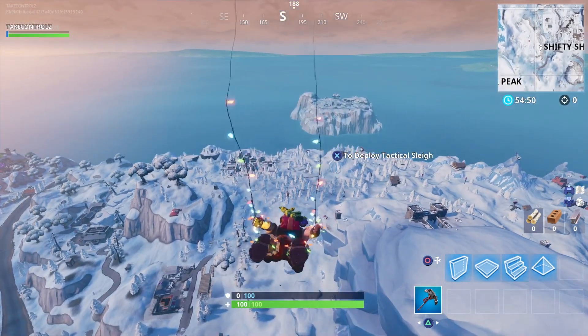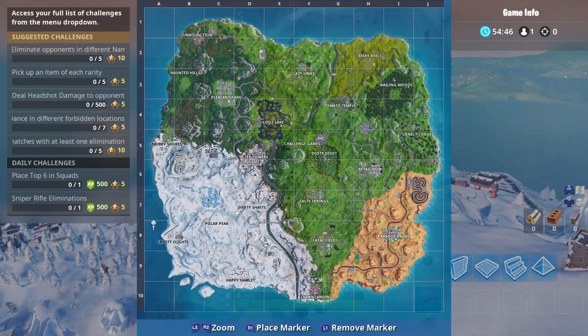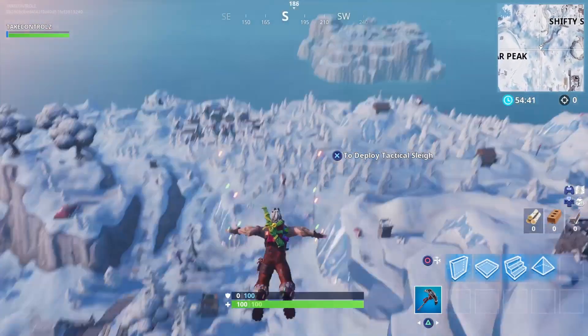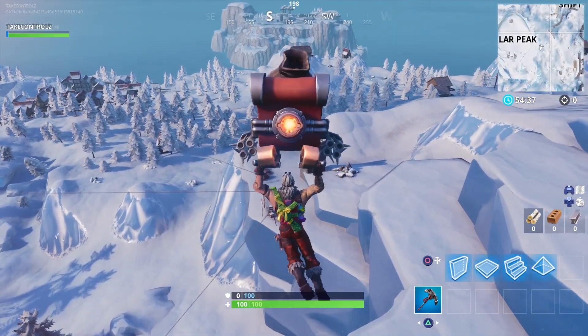Back on Fortnite, we're going to check out all the new snow locations on the map. We'll start off with Happy Hamlet, go to Polar Peak, and then go over to Frosty Flights. Look at these zip lines everywhere — and that contour is so cool, man.